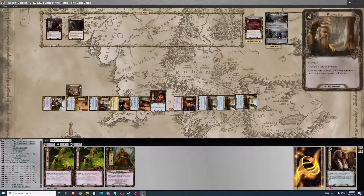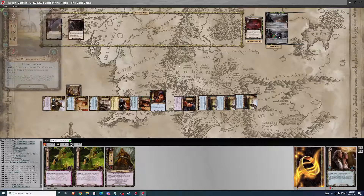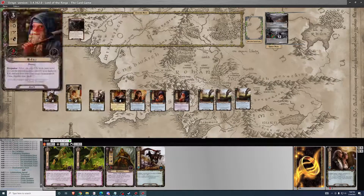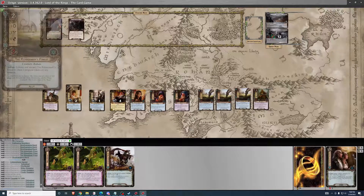Counting progress — eleven total willpower. Six progress. Still need one more turn to clear. But this turn — one, two, three, four. Got Faramir!